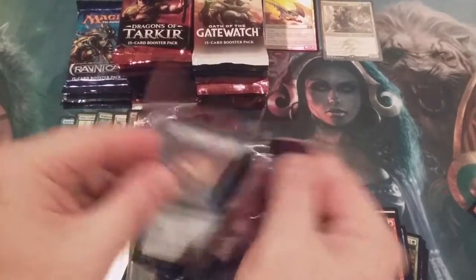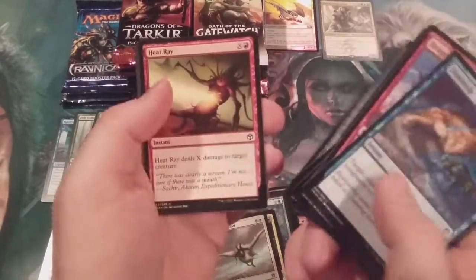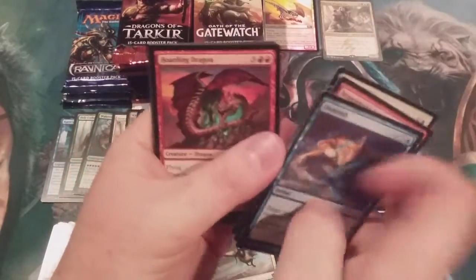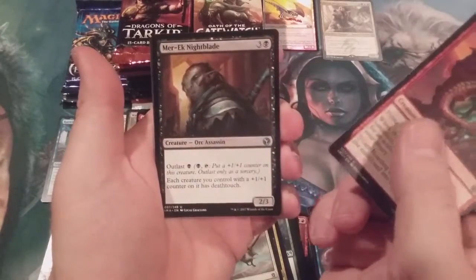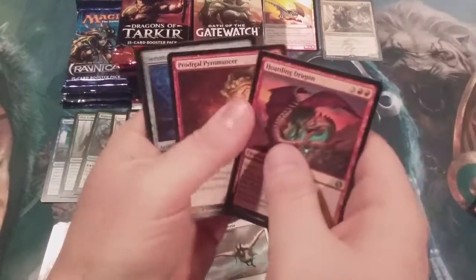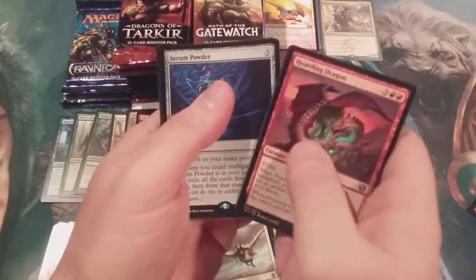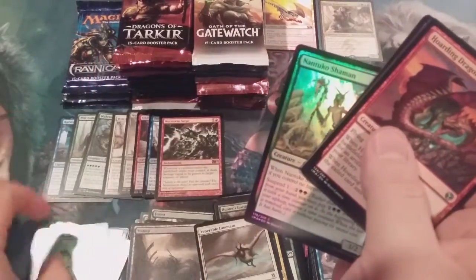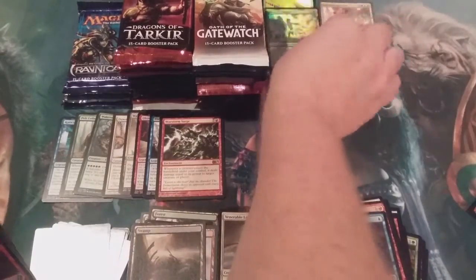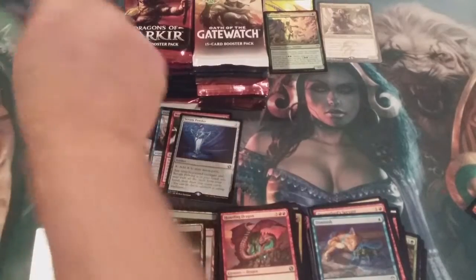Next we've got Iconic Masters — this could be very good, this could be very sad. Let's see what the cards have in store for us. Hoarding Dragon, an Orc Assassin, a Pyromancer, and a Serum Powder. Our foil is the Nantuko Shaman. Foil right there, rares here, commons go here.